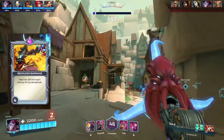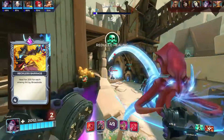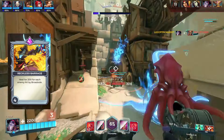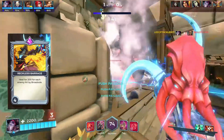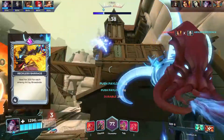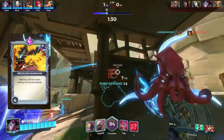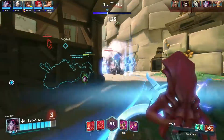The next card is Reckless Barrage at level four. For each enemy hit with Broadside it heals you for 200. This might not seem like a lot, but if there are three enemies on point and you hit all three, that's 600 health right away — about a quarter of Dredge's health, which is insanely good. Cauterize will affect this, but it's still a very solid card.